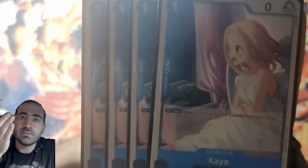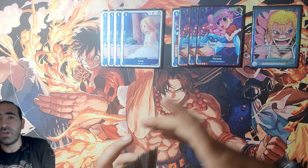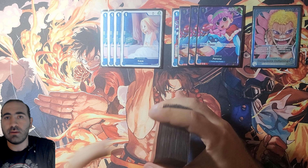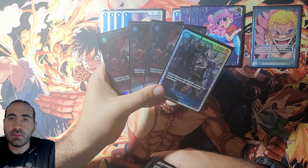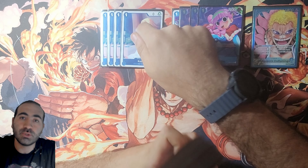Next up, we have four Kayas. This is a great addition with Counter plus 2000. We used to play Alveda to have the 2000, but Kaya is a lot better with her Draw two cards and Trash two cards from your hand in case you're getting bricked. It's not that probable to get bricked with this deck because we're only playing four cards that don't have a counter — Kaido and three Mihawks. So that shouldn't be a problem, but if it is, you have the option with Kaya.